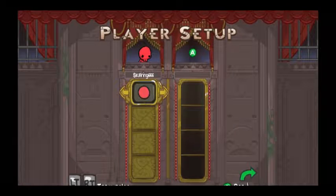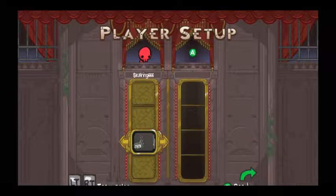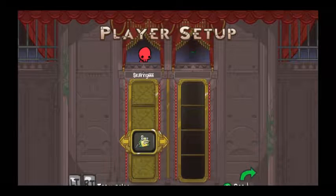We're going normal. I've got my little skull. I unlocked pretty much everything in this game, except for a lot of the character models. Grenade and frog — seems good.